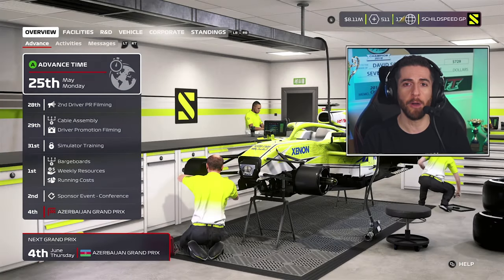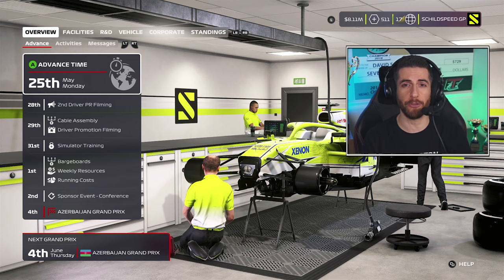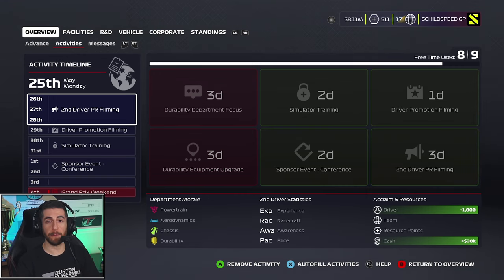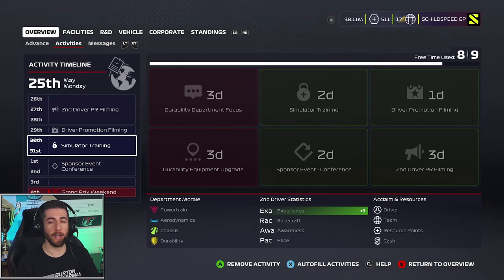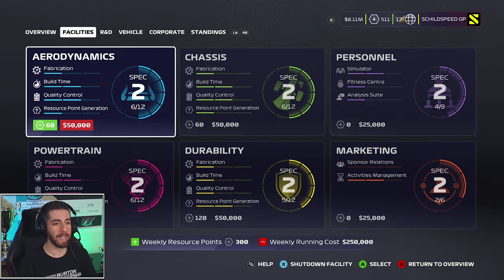We head out to the city streets of Baku, our first real power track of the schedule, and we got a great car — fourth best on the grid — ready to rock and roll. We were given nine days to work with. I was able to fill up eight of them with four different events, getting a variety of driver acclaim, a little bit of money, some sim training for Charles to help his experience stat, and some team acclaim. Almost maximized the nine days. Facilities are all at spec two, looking good, and no facility upgrades in the pipeline right now.